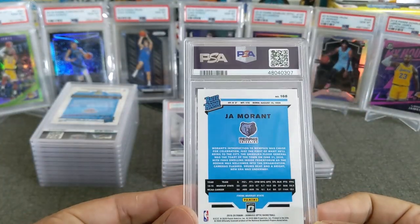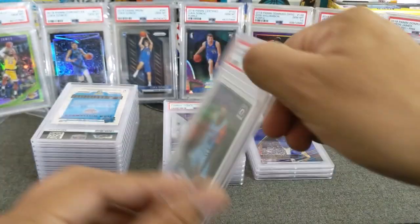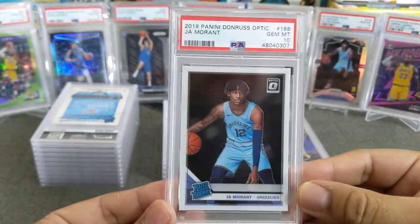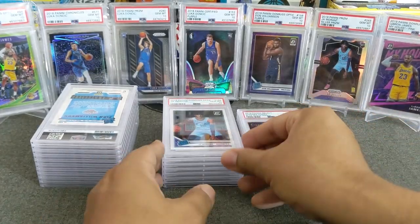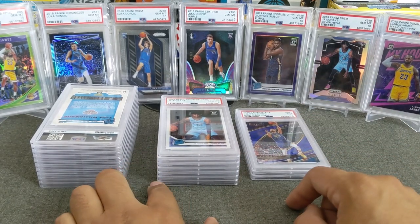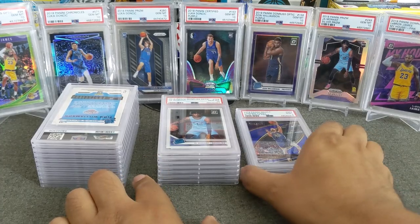Let's kind of fly through this here. John Morant — this is from Optic. This is the base John Morant, and boom — gem mint, there we go. Very nice John Morant, you can see his silver prism over there. So I think that makes it seven gems to three mints — it's seven to three.